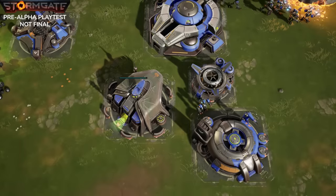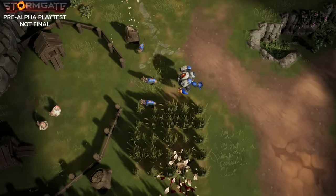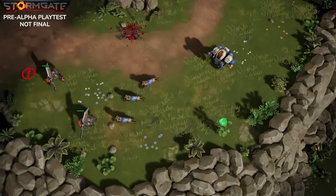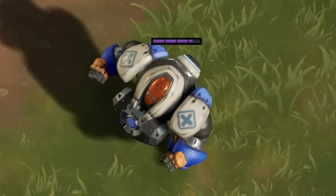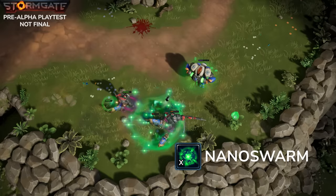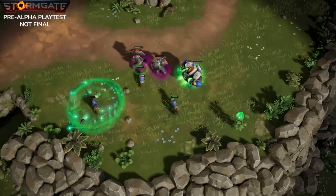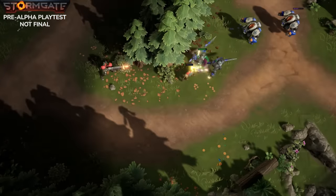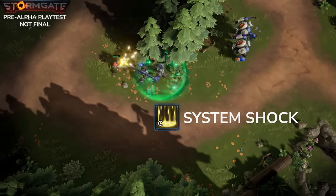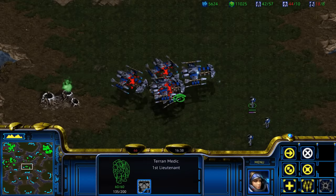Then we have the Medtech. The Medtech is similar to StarCraft I's Medic, but a bit more useful. Firstly, it has its own attack, so it's never useless in a battle. It also has Adept and Master Training. Adept Training increases the Medtech's energy restoration and unlocks Nanoswarm, which casts a healing aura on a friendly mechanical unit or a light area of effect damage aura on an enemy mechanical unit. Master Training unlocks System Shock, which removes positive buffs from enemy units or removes debuffs while increasing movement speed for friendly units — kind of like a better version of the StarCraft I Medic's restoration ability.